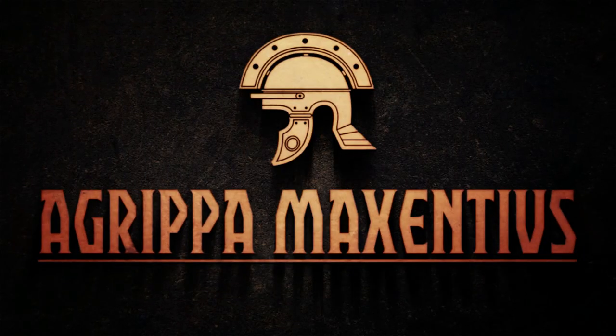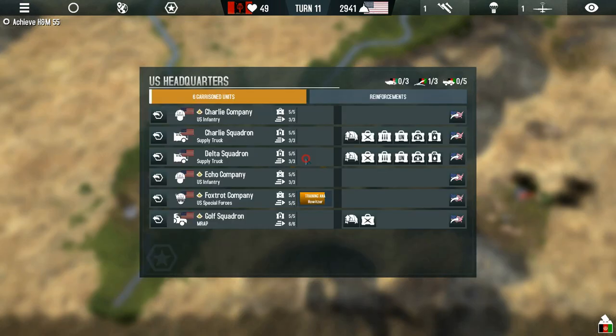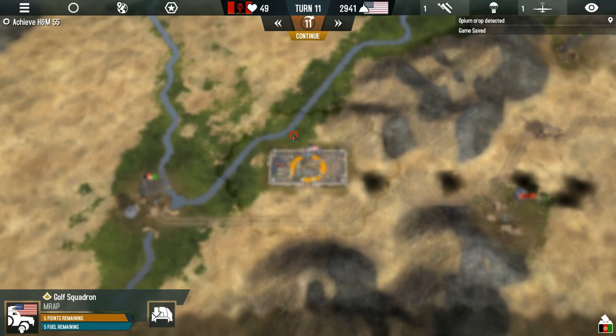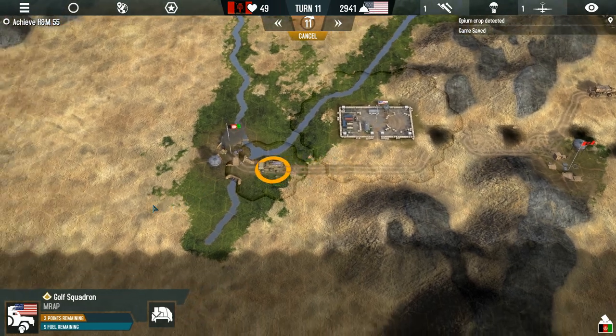Hello there, everybody, and welcome back to another episode of Afghanistan 11. We are, of course, going to continue trying to turn this province into a place that can actually respect the rule of the U.S. And it's going to be tough. This is Helmand province, one of the deadliest provinces in the entire country. But if we keep doing what we were doing last episode, maybe we have a chance of actually turning this around.